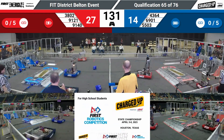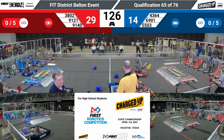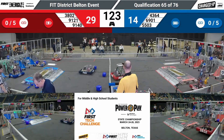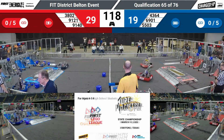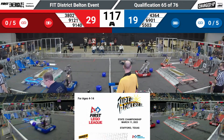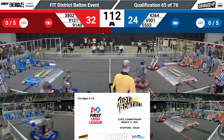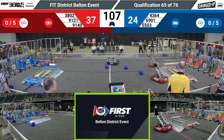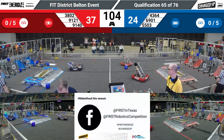3802, RoboPomp, jumping off that charge station, ready to pick up a cone from midfield. 91-21 trying to pick up one of these cubes here. On your Blue Alliance, we've got 4364, Metal Jackets, ferrying game pieces over from the human player.